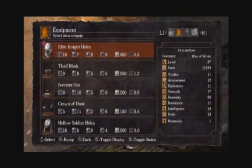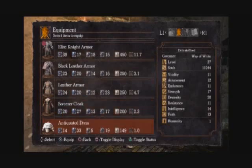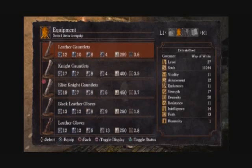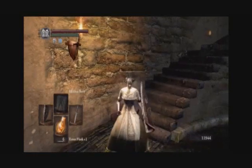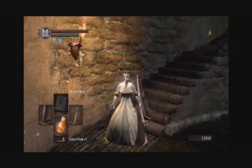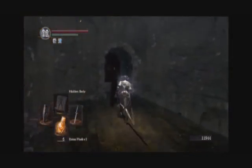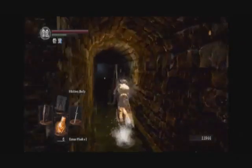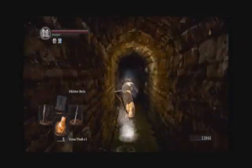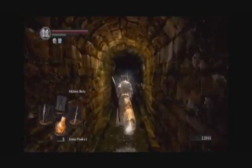So, first things first, let's get back into our Dusk set — that way I'm a little bit easier on the eyes. There we go. But now that we have 11,000 souls, we are going to go level up, refresh on our Estus Flasks, and we're going to go do a secret little world.